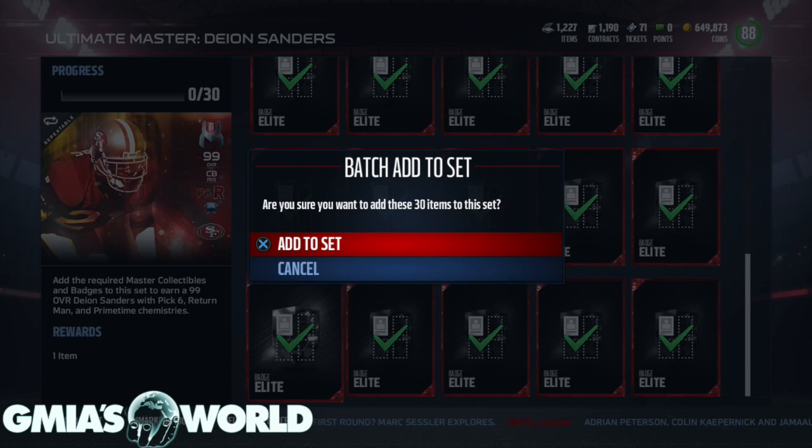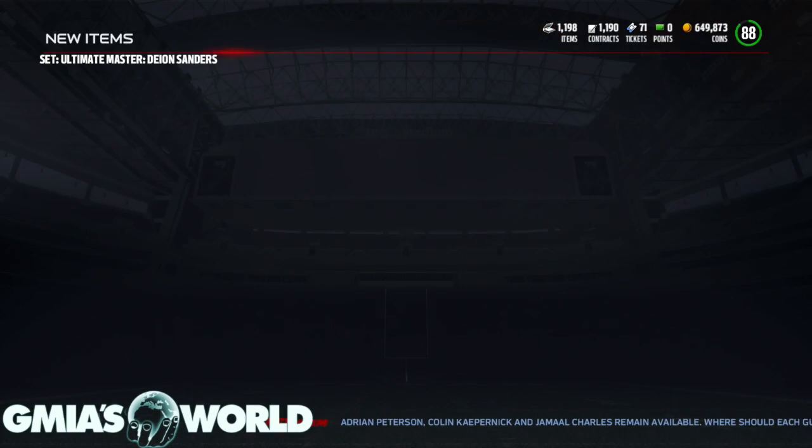I'll never forget — in Madden 16 I started off with a pretty decent team because I did all the mutt master things for 15. It just works out that way. So we're going to go ahead and add these 30 items to the set and we should unlock...